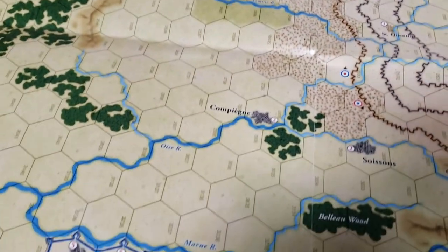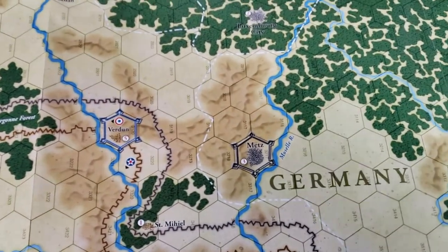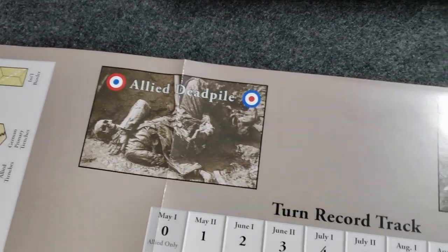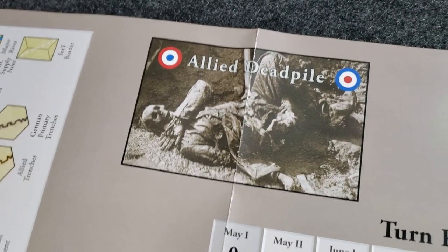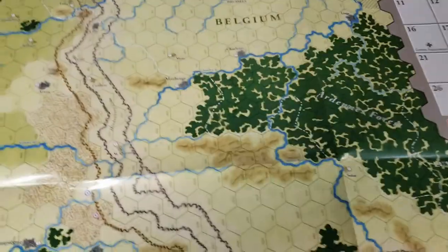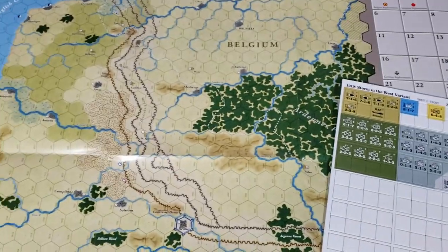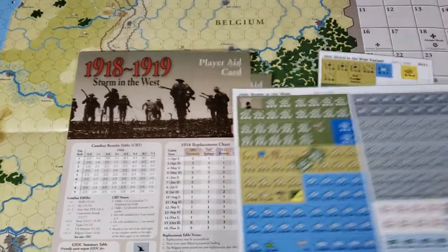You can see fortification walls, town names, Paris, cities, Germany over here. There's a big data track and a turn record track as well. Some people had commented online that they did not like the dead bodies — the German dead pile and Allied dead pile with skeletons. I mean, a war game is representing the death of thousands of soldiers, so I'm okay with it — I don't have a strong opinion either way. The game looks good; counters look really nice. Good-looking map.